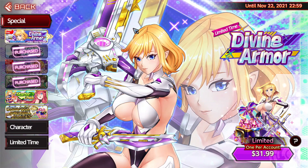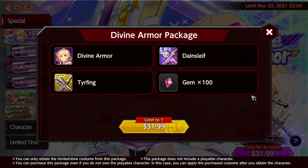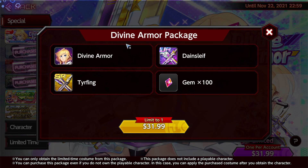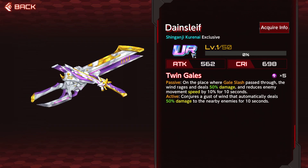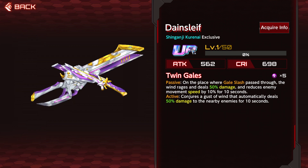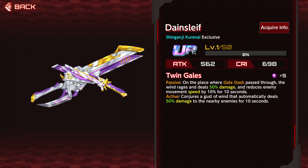First things first, Coordinai Divine Armor outfit is here, and also the weapon. If you want to purchase it, you can get both her outfit and her weapon in gems right now. It's going to be $31.99 USD. This is her outfit, really really good, I'm definitely picking it up. And then her weapon as well, the Damesleeve.